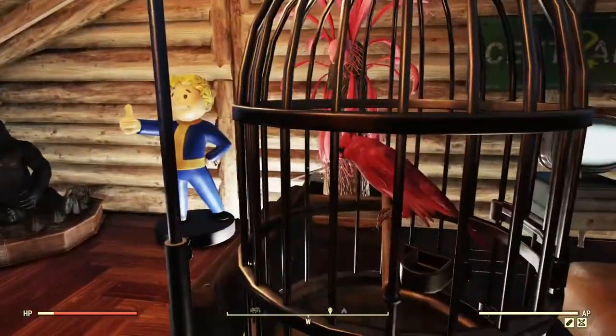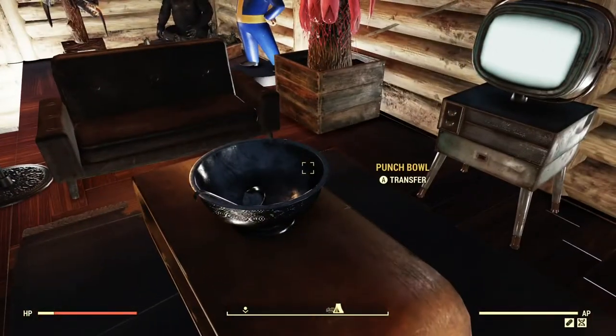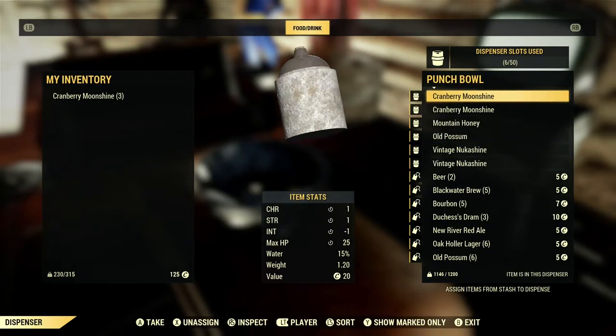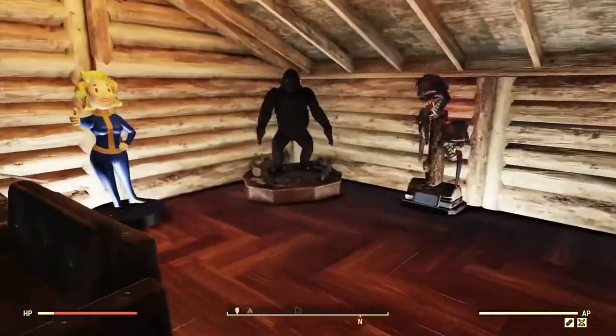This is kind of our TV area — shut up bird! Anyway, this is our TV bird area. This punch bowl is actually full of stuff: vintage nougat, Shine, Old Possum, and a bunch of moonshine. Very healthy — I'm sure it's very healthy for your teeth and everything.